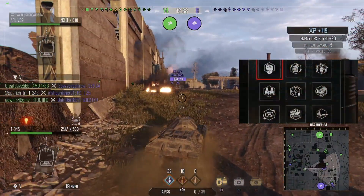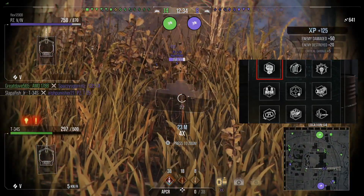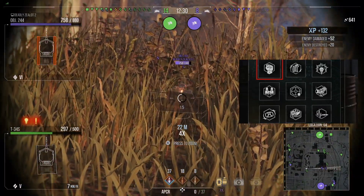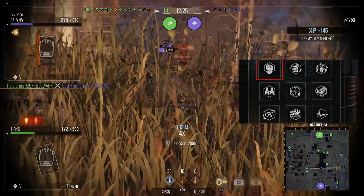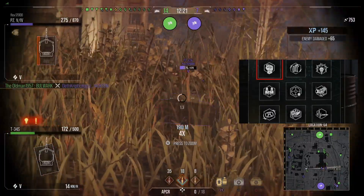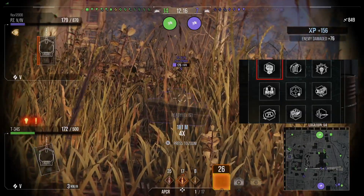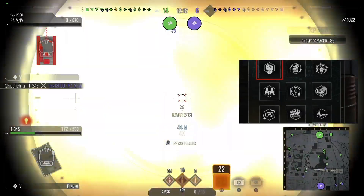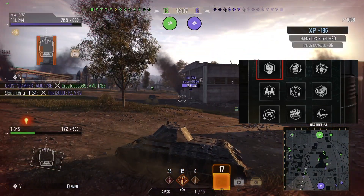For skills: Born Leader obviously increases everything about your tank. Rapid Loading does the same thing as the advanced loader. Six Sense lets you know when you're spotted. Situational Awareness is the same as coated optics — you want to have pretty good view range, because 340 meters of view range really does hold this tank back. You can't see anything, and you're a medium tank that doesn't have the best armor, even though it's called shielded. So you kind of do want to spot for yourself.